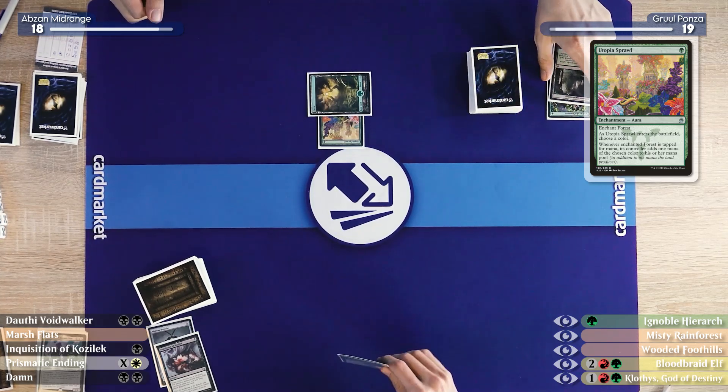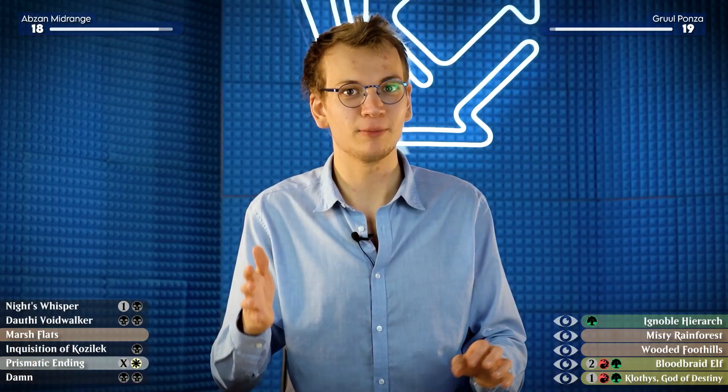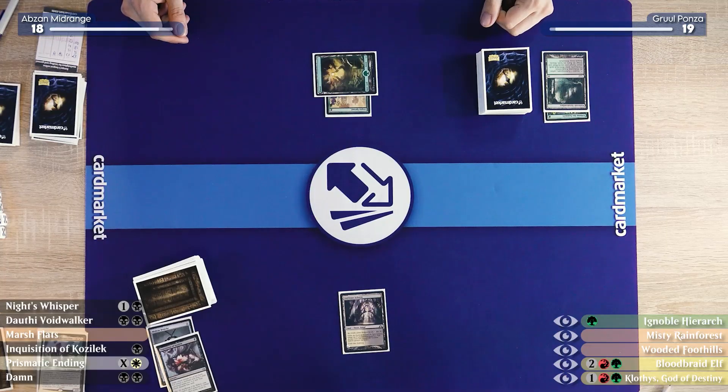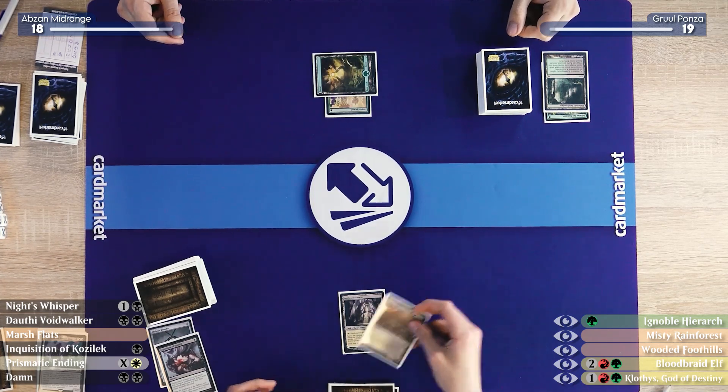I'll untap and take a draw. My initial plan for my turn two was to disrupt Carl's turn-one play, but with the Voidwalker that one might actually be better. I'll sacrifice my Marsh Flats.